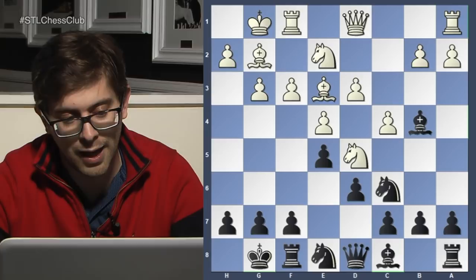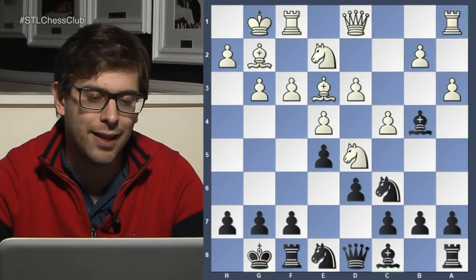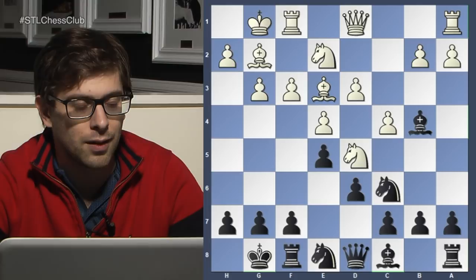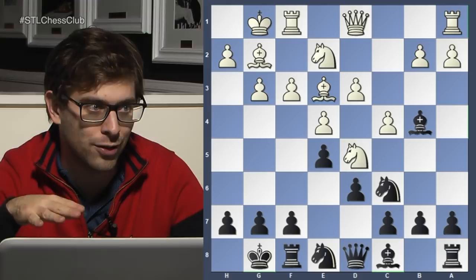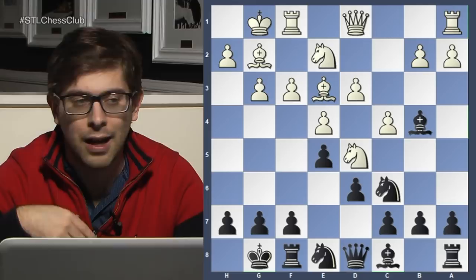Bishop c8, knight d5, knight d8 — it's an interesting thought, it's a little passive though. a3 — I don't like a3 much because it's kind of inviting black to play the best moves possible. And sometimes when you see your opponent kind of hesitating and not playing the right moves, you should wait around to see what do they really want. What are their true intentions? That's the problem with this a3 move by white — it shows and forces the opponent to play the best moves possible. Don't do that.